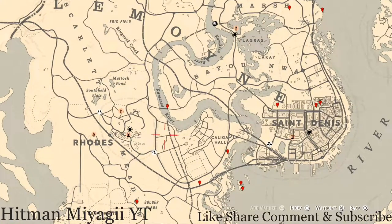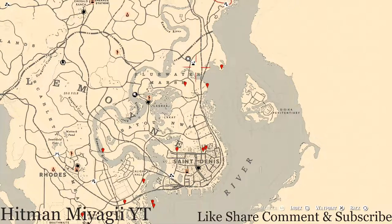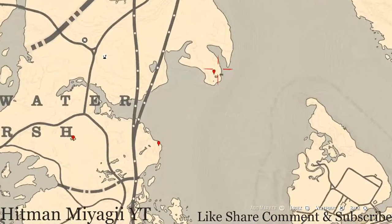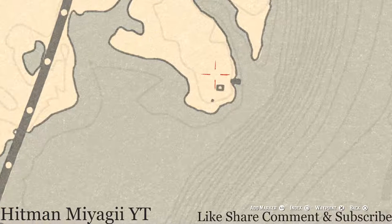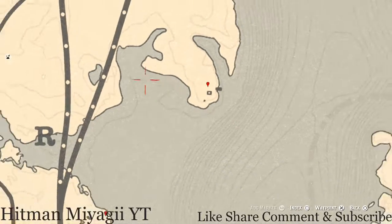Let's get to the things we will dig up across the Lemoyne area of the map, starting with the one that's kind of across from Madame Nazar a little bit. Come over here to this location and you should see a dig spot. In this dig spot you will get a family heirloom — a metal hairpin. Come over here with your shovel; you do not need your metal detector.